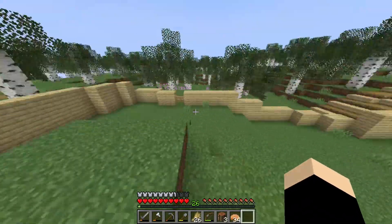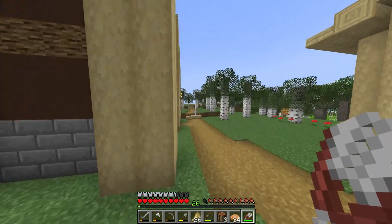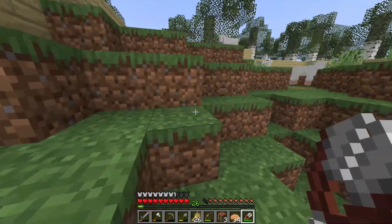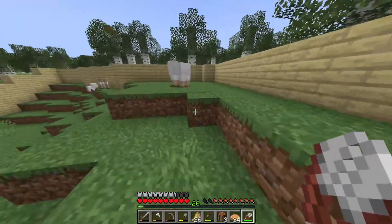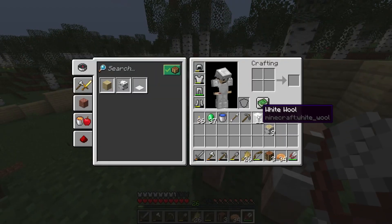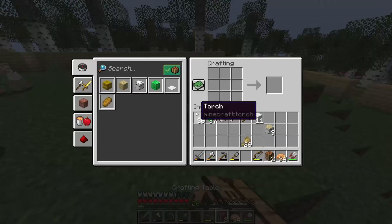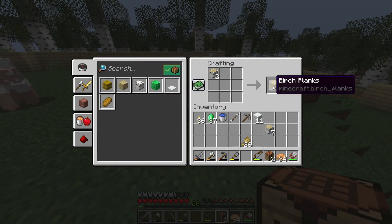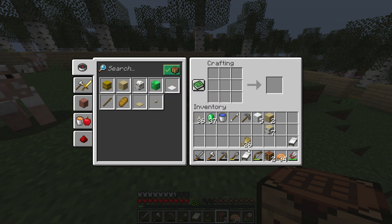I also have a pair of shears in the house, so that means we can start shearing these fellas. Instead of giving one wool when sheared, they actually can give up to three. We're going to shear all of you guys. Eleven wool — not bad. Wool can be used to craft more beds, and you'll never guess where I'm going to put more beds — in the village. Crazy, I know. How do I come up with these things?